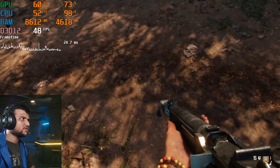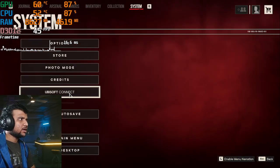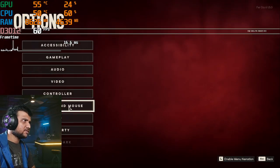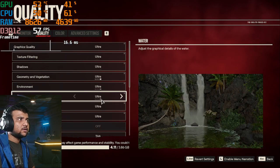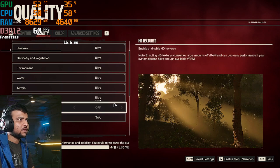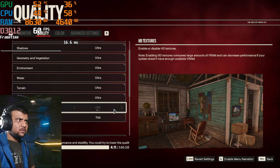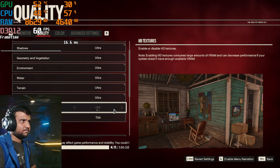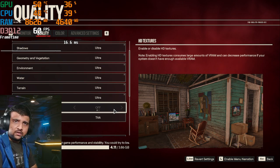You can see the textures — it's a 4GB card so you can't enable HD textures, which needs a better card. The reason is VRAM: this game requires 6GB VRAM to enable HD textures, so you'll need a 6GB VRAM graphics card for that.